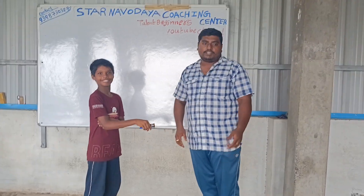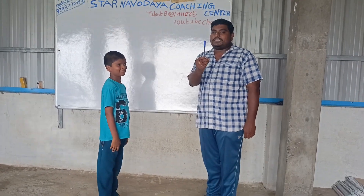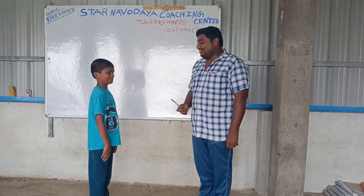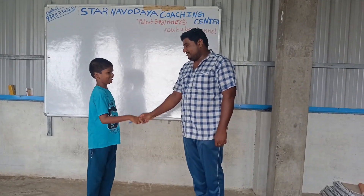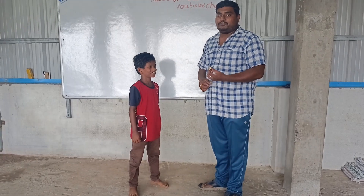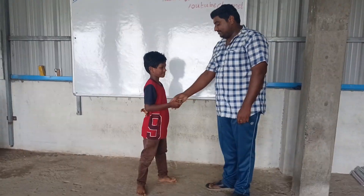Second prize — Rajkumar: 5 rupees, sign of three of the bottle, one melody chocolate. Very good Rajkumar. Third prize: one melody chocolate. Better luck next session.